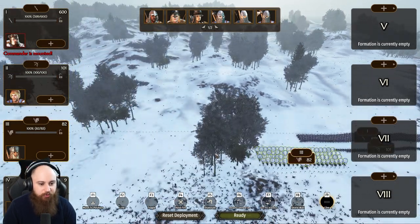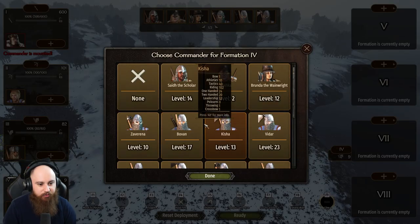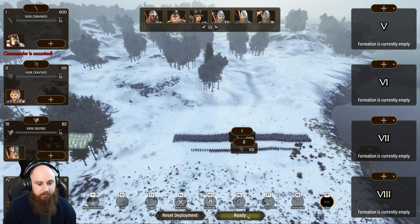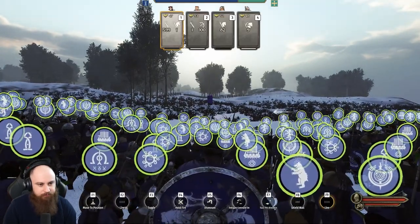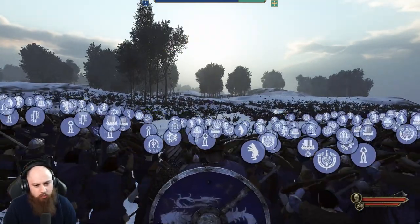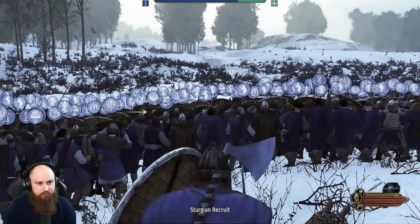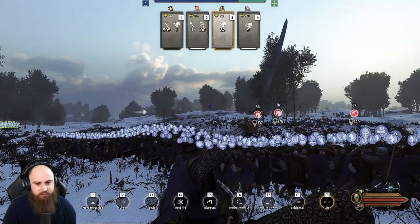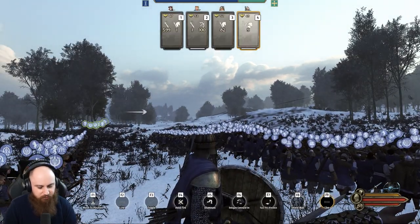We've got horse archers — one of the other Sturgian lords that have joined me can lead them. Group four for that. Ready warriors — shield wall! Infantry, advance!